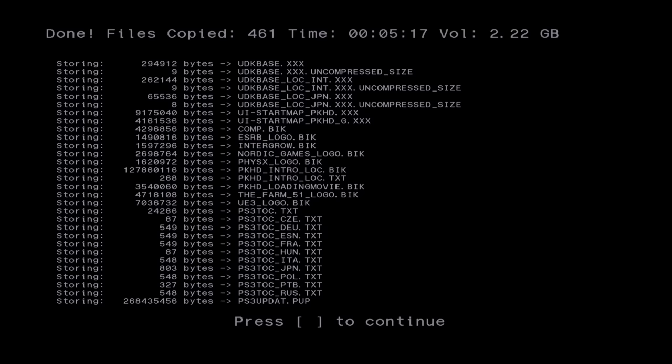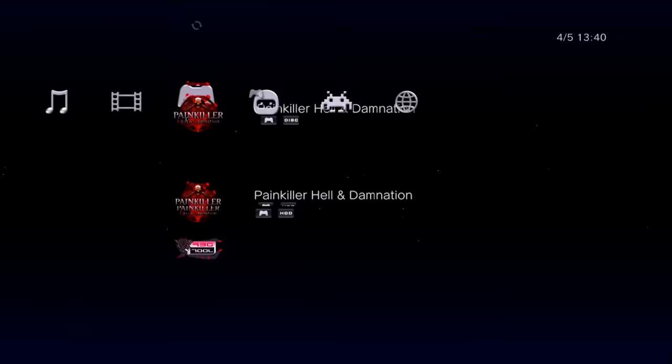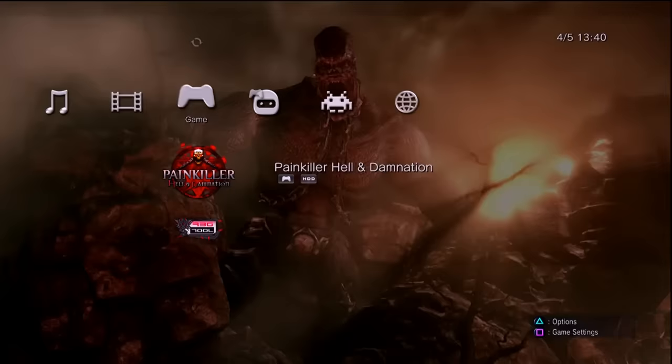Once this is done, you should get a screen where you can press square to continue. That has now been installed on the PS3 — you have disc and hard drive options right there. I'm going to eject the disc now because we're not going to need it at this point.